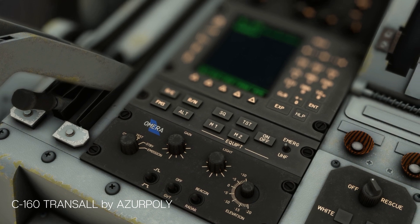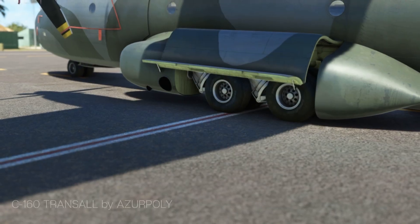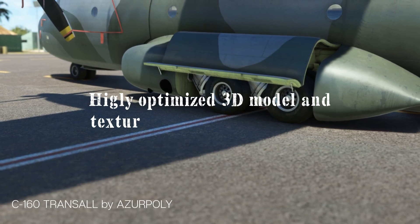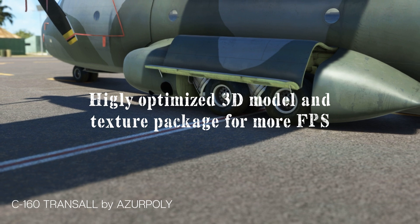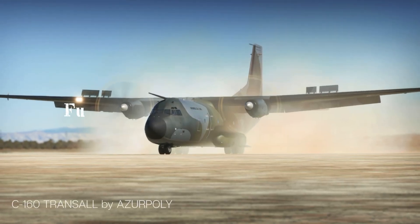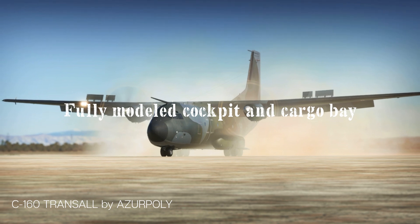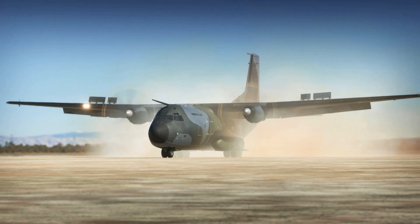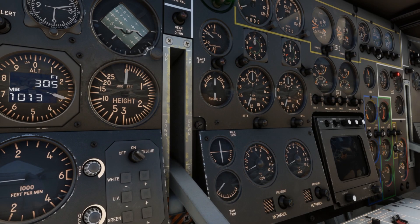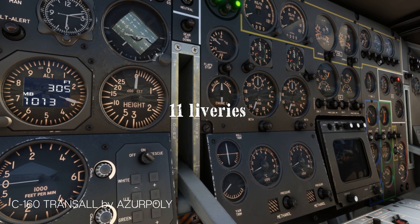Here's a first list of some of the features that are coming with the release. We will get a highly optimized 3D model and texture package, frame rate friendly of course, a fully modelled cockpit and cargo bay of course, and 11 liveries, including for example the Red Cross, modern and old French and German Army, Air France cargo, just to name a few.